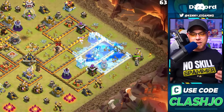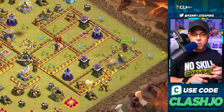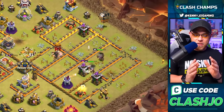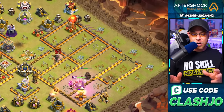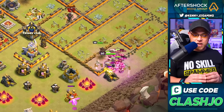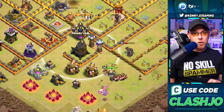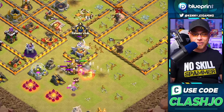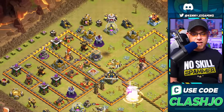He uses sneaky goblins and super wall breakers to clear resource buildings and open up a hole to send the king and queen inside the base. We speed it up as the king and queen go after the air defense and multiple wizard towers, which is perfect for the balloons. He sneaks some balloons in on an archer tower distracted by the archer queen, drops a baby dragon, and targets the eagle artillery.